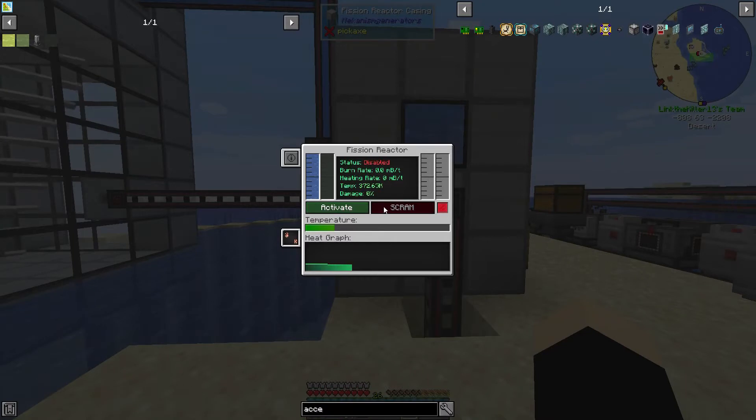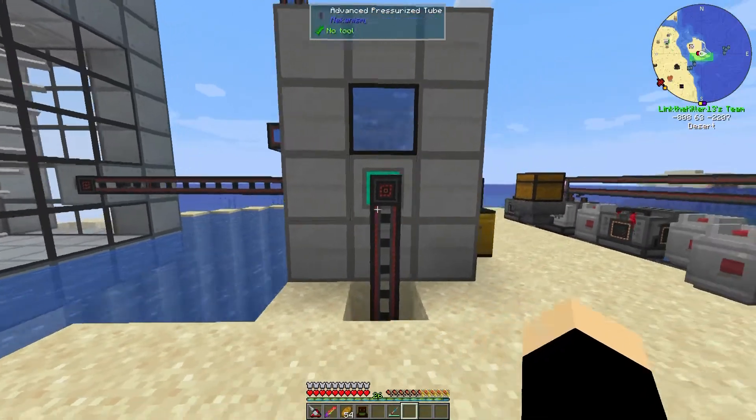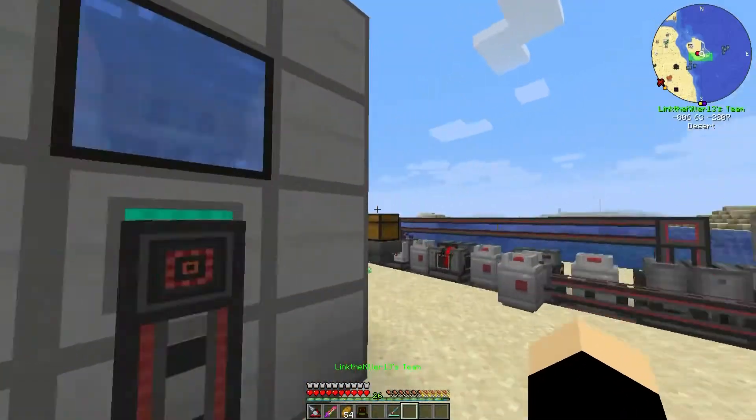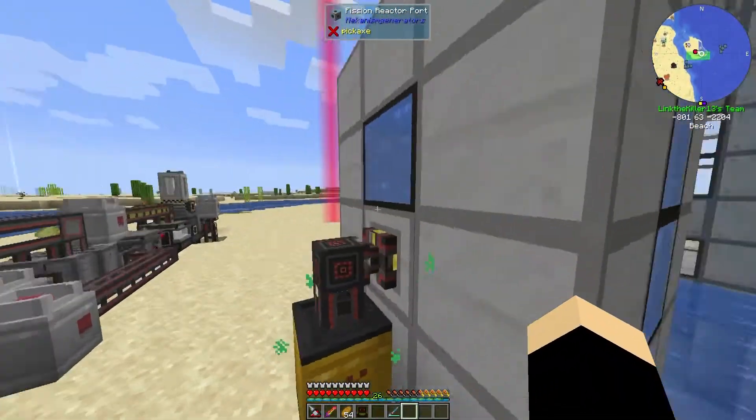Pretty much it's just this reactor casing — there's a valve here, a valve here, two valves here, and then the back side is just glass — this reactor glass.